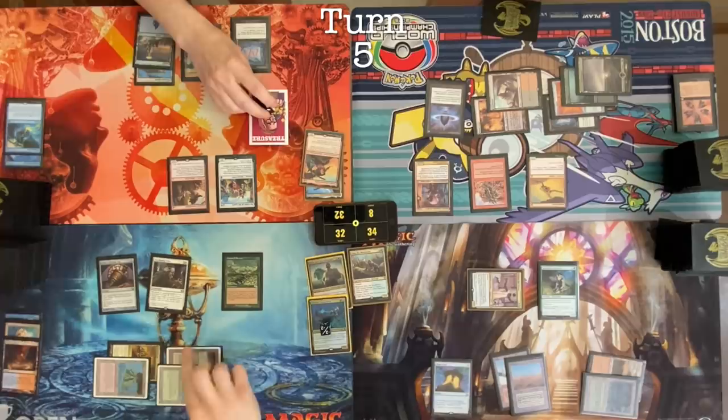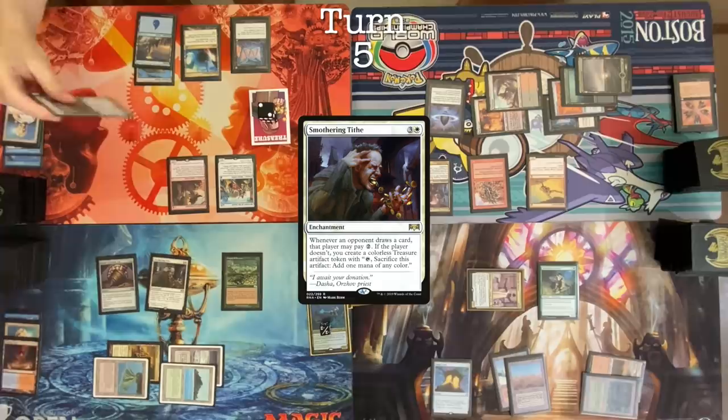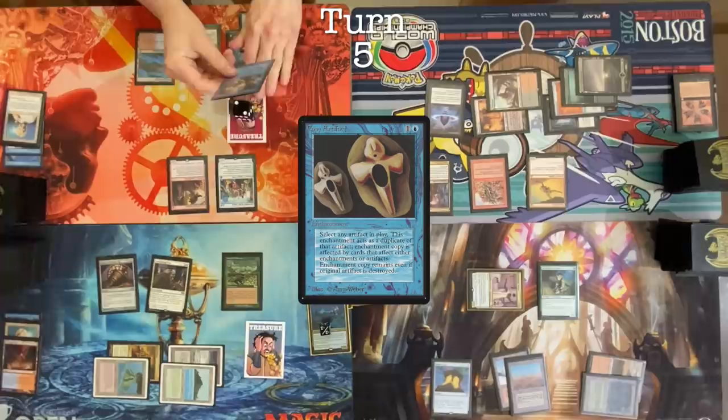Roll for Mana Crypt, no damage. In upkeep, pay one. Cast an Enlightened Tutor. What do you suppose I'm going to put on top of my library? Draw Smothering Tithe for turn. May I have a treasure? You may. I will float one colorless. Cast Copy Artifact — I'm going to copy another Mana Crypt. I will cast a Smothering Tithe.